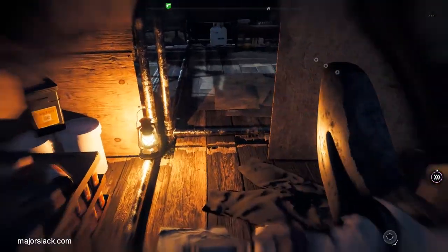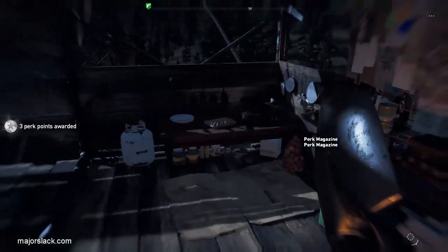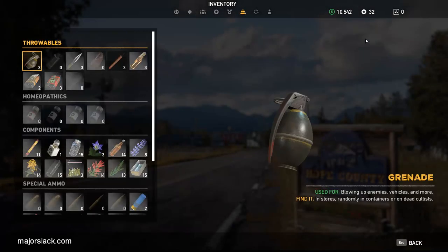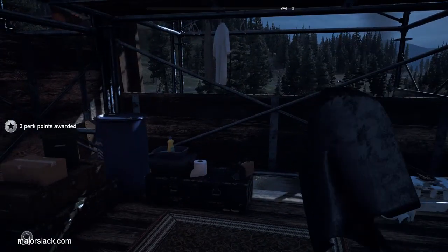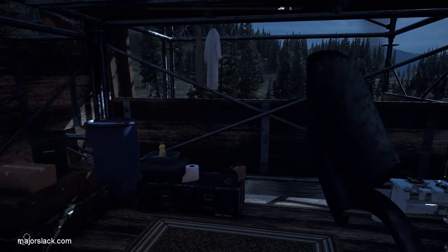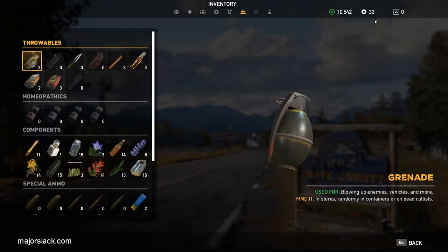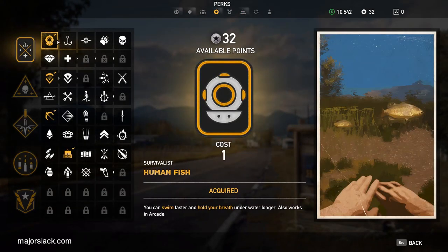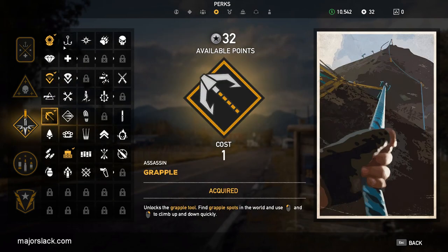That's all the money and magazines in the next room right there. Three perk points awarded. Let's check it out — 32 perk points, so that's 40 perk points in under one hour. That is my prepper stash speedrun — that's how to get 42 perk points and a whole bunch of goodies and $11,000 cash. That'll come out to $11,000 once I sell the skins I got. Close enough for rock and roll.